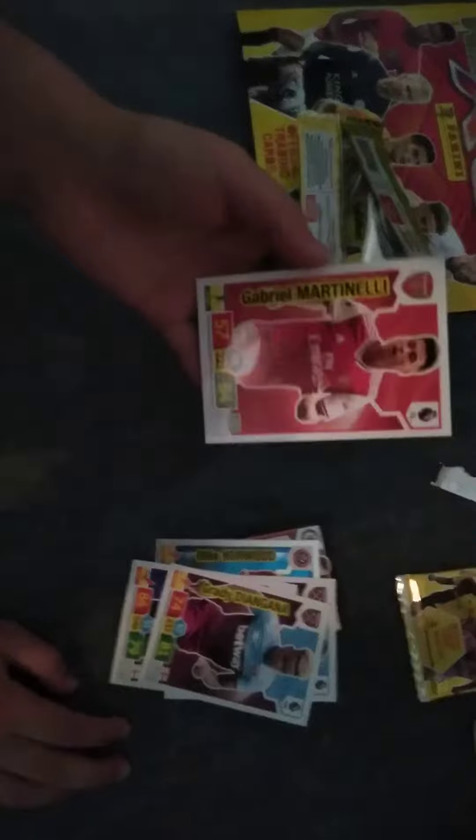So first we got an elite — one of the rare ones. We got a hero card, we got Brian, we got one from Tottenham, one from West Ham, and one from Arsenal. So let's go to the next packet.